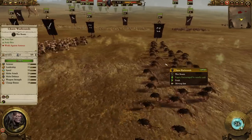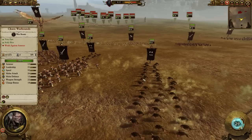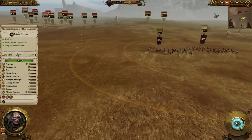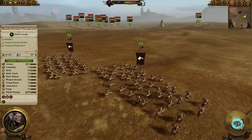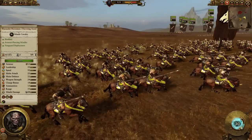I have two units of Chaos Warhounds — really fast, like the dog units. To make up for the lack of missiles, I use them to try and take out the enemy missile units, that's what their purpose is. I also have two units of Marauder Horsemen with very high armor-piercing — they have armor-piercing missiles.